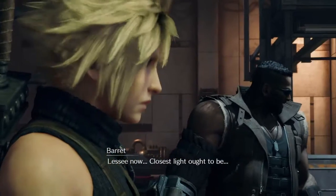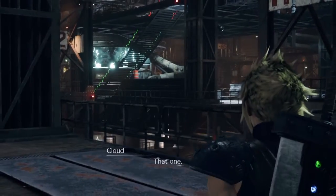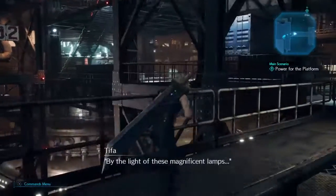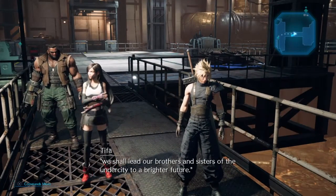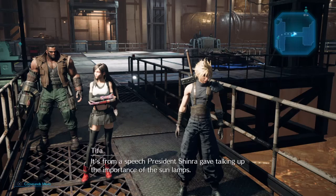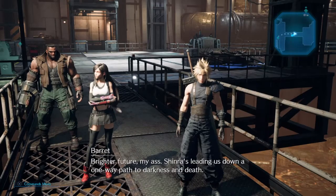All or nothing. Let's regroup at the H1 sign. The closest light ought to be that one. 'By the light of these magnificent lamps we shall lead our brothers and sisters of the undercity to a brighter future.' That's from a speech President Shinra gave, talking up the importance of the sun lamps. A brighter future — my ass. Shinra's leading us down a one-way path to darkness and death.